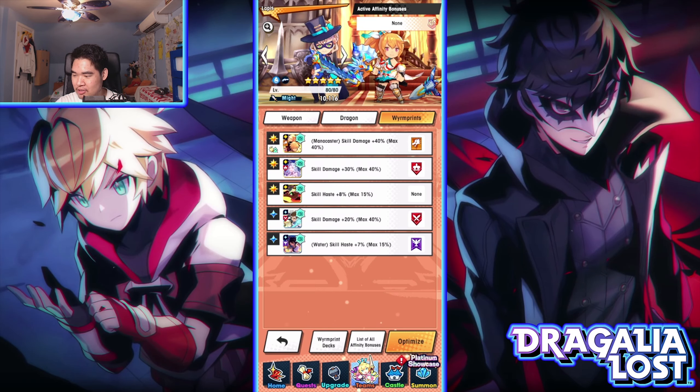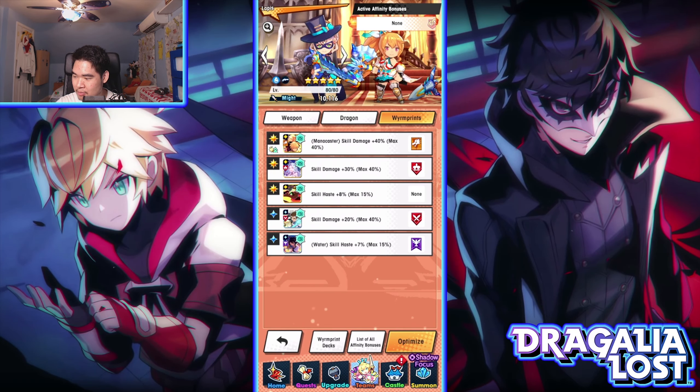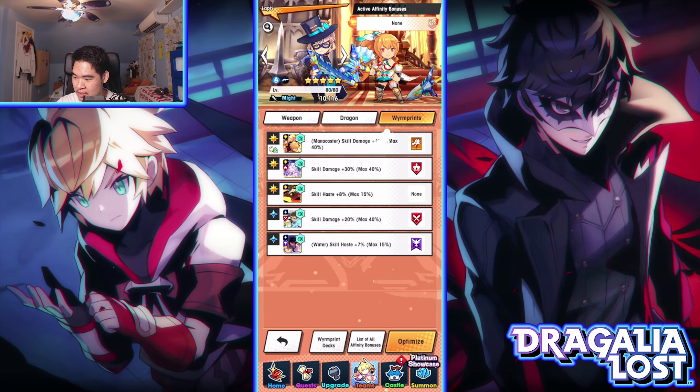In terms of wyrmprint, this is the one-print build I'm running. Before you guys say anything, I know this one-print build is actually not that good. Originally I thought the Mana Caster Skill Damage and the regular Skill Damage were separate things that could stack, but unfortunately they don't. Someone in the comments pointed that out, and after researching it I realized they don't stack.